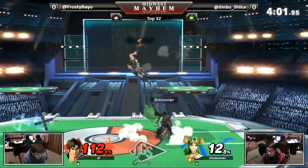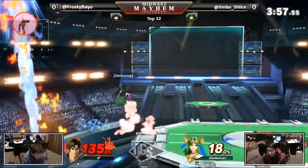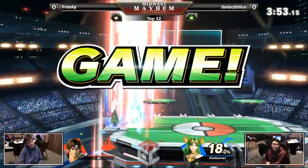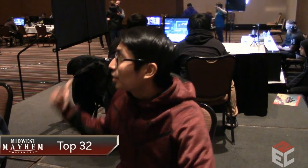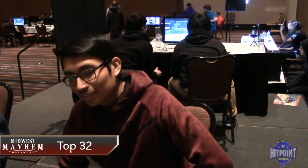Palutena lost the stock on the ledge, but it wasn't because of item play — it was through the ledge get-up. You've also got to be careful because on the ledge she is just so dangerous with that up smash. Her speed gets her to the roll spot too. It's a little bit faster and has more active frames, so it can catch get-up attack, neutral get-up, even jump from ledge. Something to watch out for.